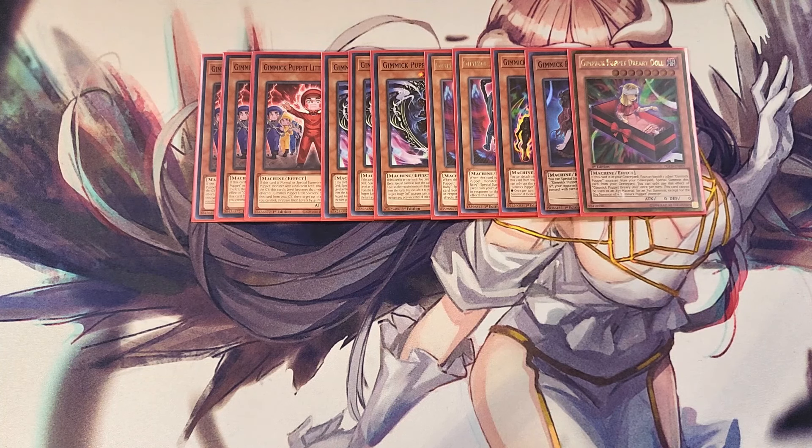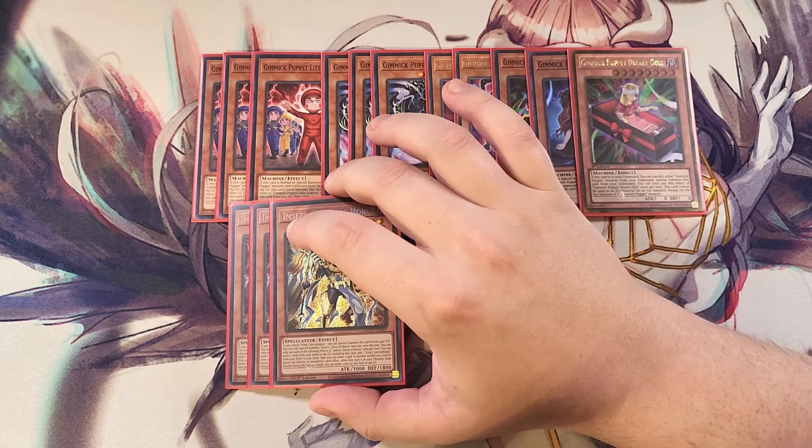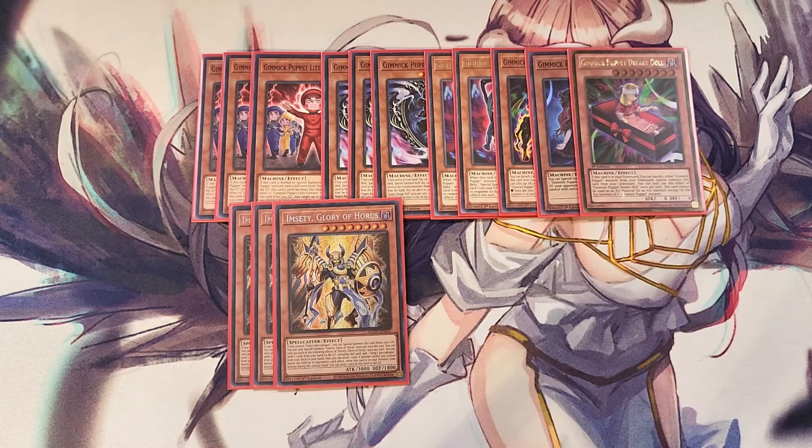We also play three copies of Imseti. The Horus Engine is extremely powerful in this deck. Basically, we summon Imseti so we can go in for more XYZ plays, since Horus monsters are level 8. This card also searches King's Sarcophagus, which is amazing, because if you control King's Sarcophagus you can bring back your Horus monsters from the graveyard. Imseti has the ability to send itself and another card from your hand to the graveyard to search a copy of King's Sarcophagus and draw a card.